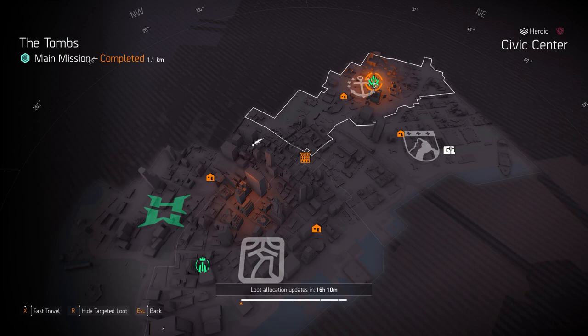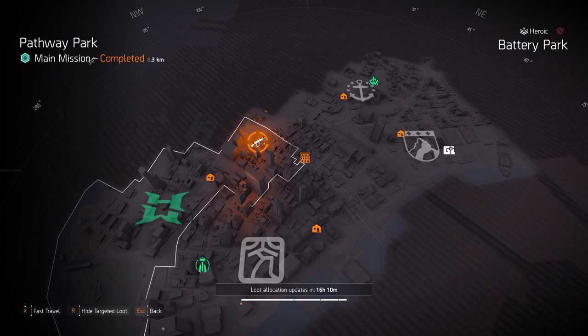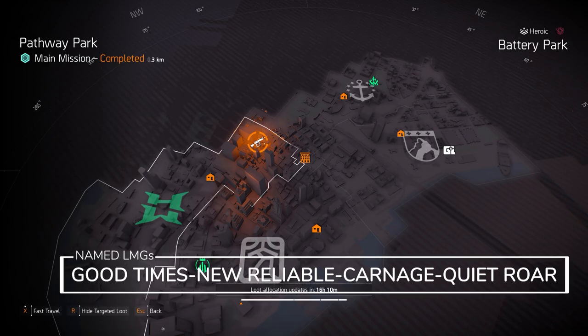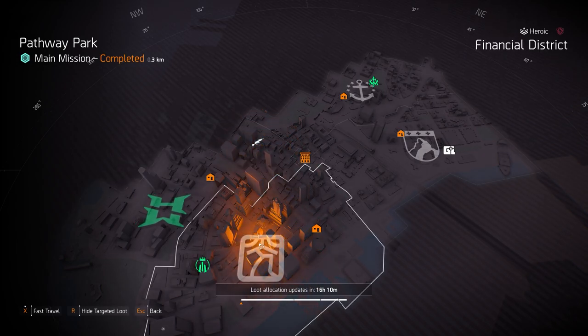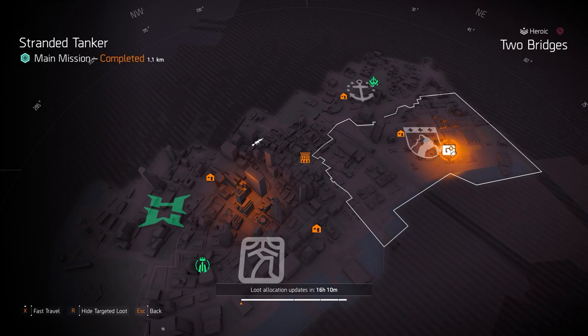We got light machine guns at Pathway Park — you can farm for the exotic Pestilence and the exotic Bullet King, or get named LMGs like the Quiet Roar, the Good Times with Perfect Fast Hands, the New Reliable (probably my personal favorite), the Carnage, the Sleipnir — there's all sorts of named LMGs. China Lights is great for explosive skill damage builds. At Alpine Summit you can get the Percussive Maintenance with Perfect Tech Support, but I don't recommend it — I highly recommend a chest piece of Empathetic Resolve for a healer build. Golung Gear is great as one piece for status effect builds.